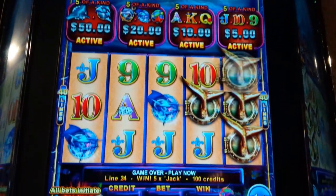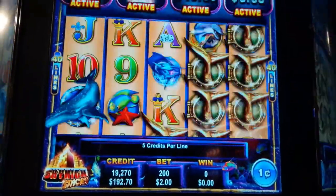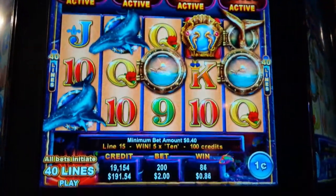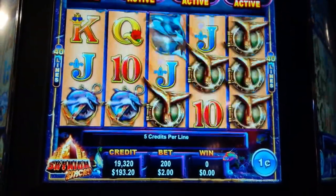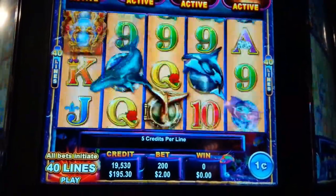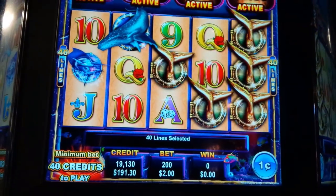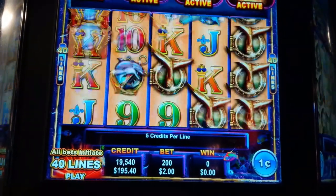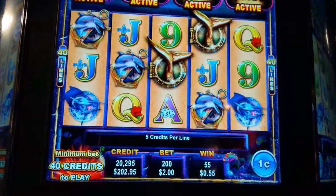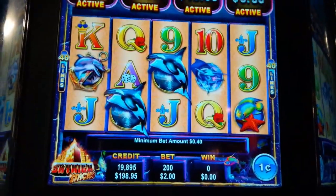We got jacks, so we got $12 on that. Got tens. And jacks! How could it not do it? Oh my gosh, look at that. Tens again. $11 — we're back on top. One away. Lots of happy whales on this one. Love it.